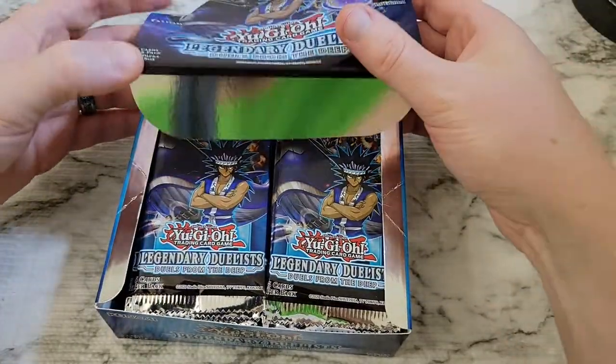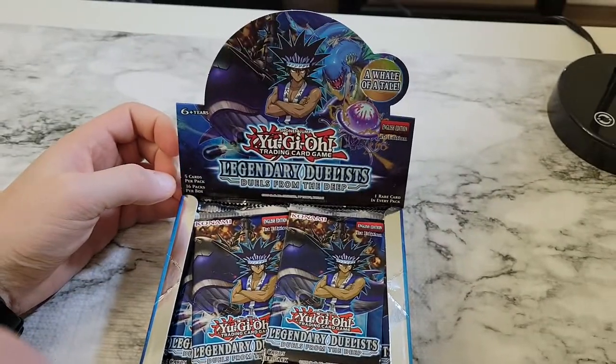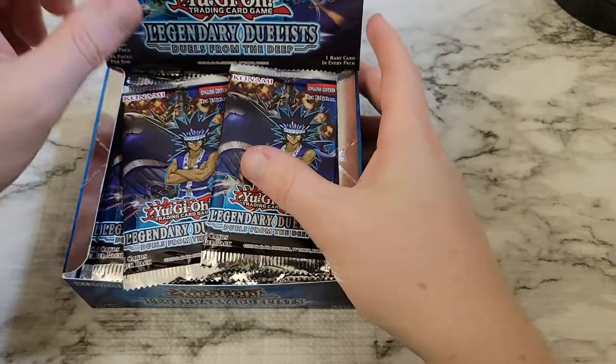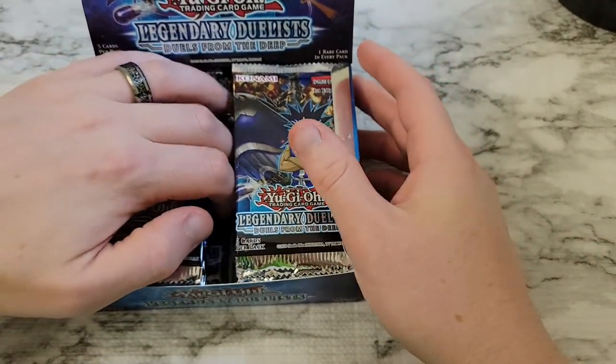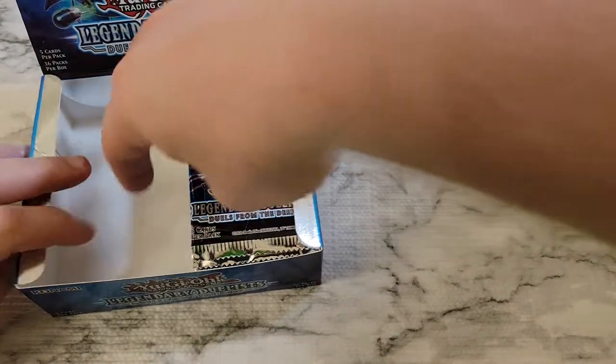I think everyone is probably after the Ultra Rare reprint of Forbidden Droplet being the chase card. There are 36 packs within the set, so we'll just take a look here, give you a look at the display box. Overall, 36 packs in the set, five cards per pack, and we'll just bust these bad boys out and start cracking through them.